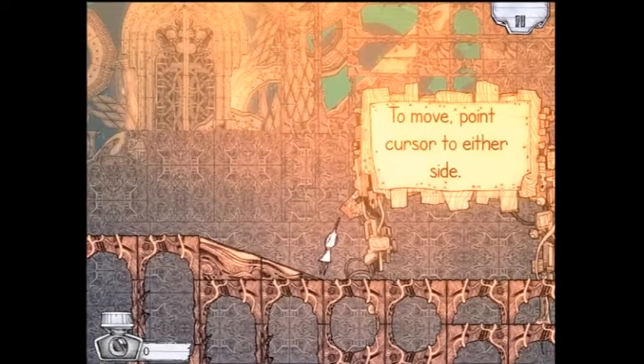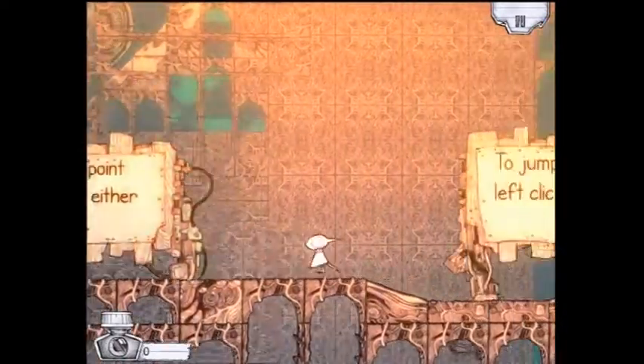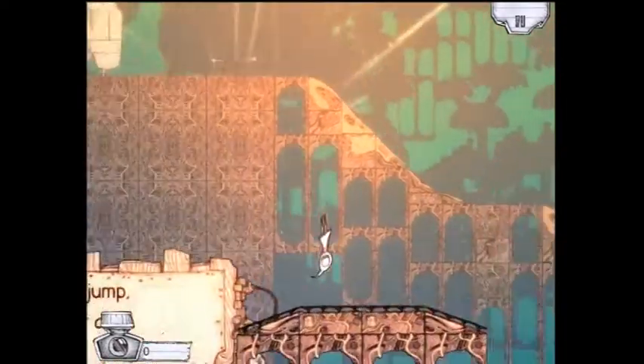Save one. Apparently, let's move. Point the cursor to either side. Jump — left click. So, all mouse based so far.